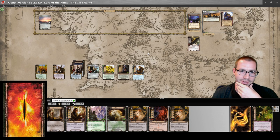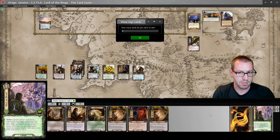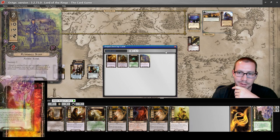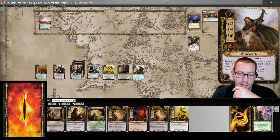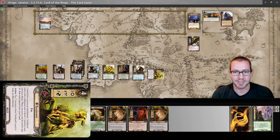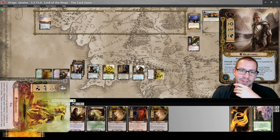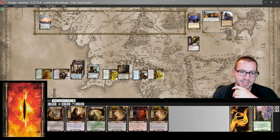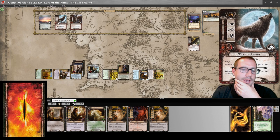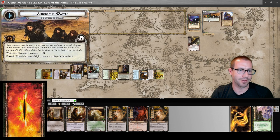This location is now one threat, though it mostly doesn't matter. I'll spend one for a Heed the Dream — look at top five. Give me Treebeard. Treebeard comes in exhausted. This round I want to make progress — committed thirteen willpower to the quest. We are up against nothing in the staging area. Up against four I will make nine progress. Asfaloth will put two here first, then one through seven — still a ways away but not that far.